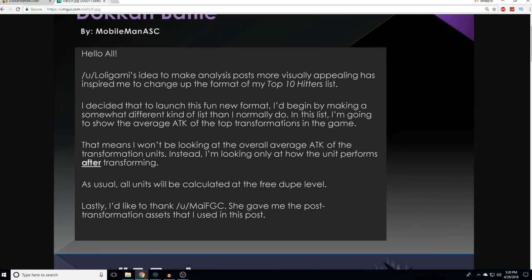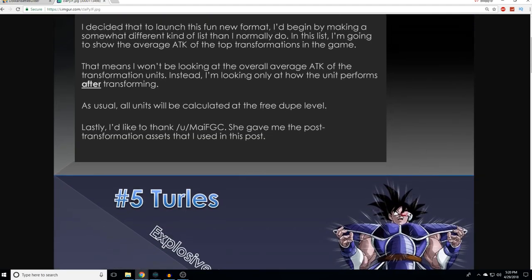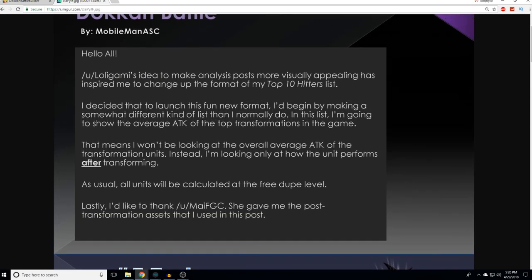He decided to launch this new format by making a somewhat different kind of list. In this list, he's going to show the average attack of the top transformations in the game. That means he won't be looking at the overall average attack of the transformation units — instead, only at how the unit performs after transforming. That's actually very important for the first unit, Tarlis, because he changes drastically.